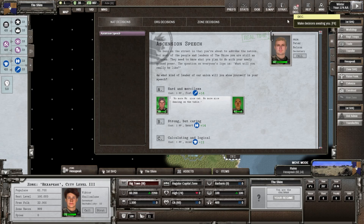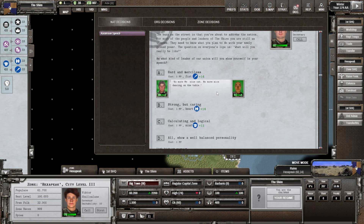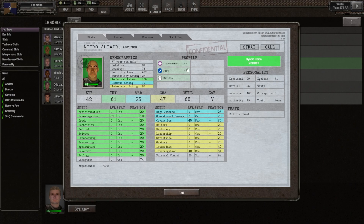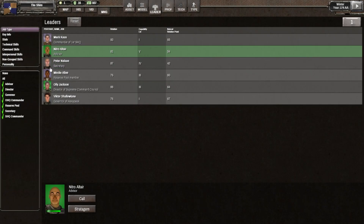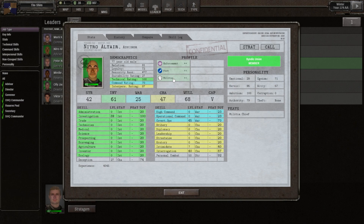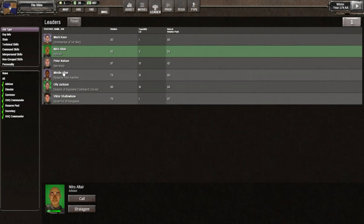He wants militia, commerce, and democracy — commerce and democracy are not what we have, that's going to be a problem. The other guy wants enforcement and fist. We can affect this through decisions — the ascension speech. If we go for 'hard and merciless' we can see our advisor would like it if we go for fist. The director of the supreme council also likes it. As for fist, Nitro is very much about fist — the level four secretary has no fist preference, but wants democracy, commerce, and militia.